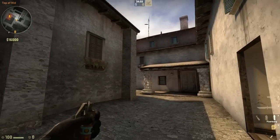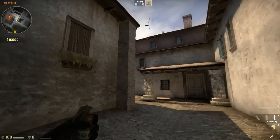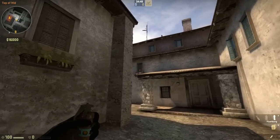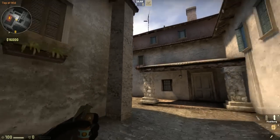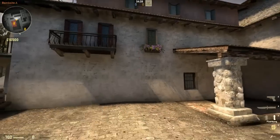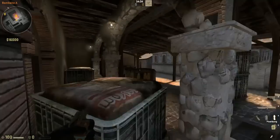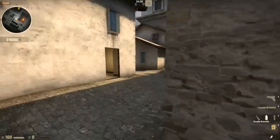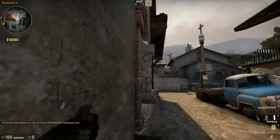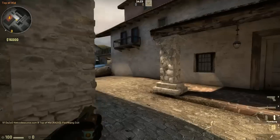They changed the way that nades react and bounce off walls. So let me give you an example. If I throw this flash bang, you see the angle I'm throwing, and I throw it off this wall, right? You would expect the flash bang to land probably about here, because that would make sense, right? But instead of landing there, the flash bang is going to land in here, and it's going to have a considerable amount of English on it. So as you can see, it lands in there.